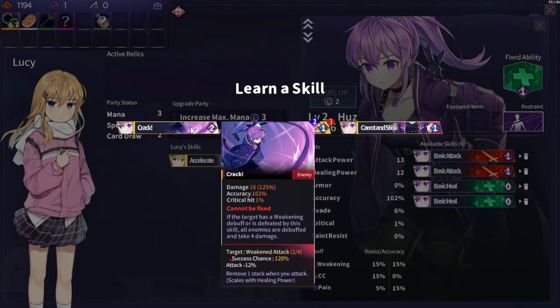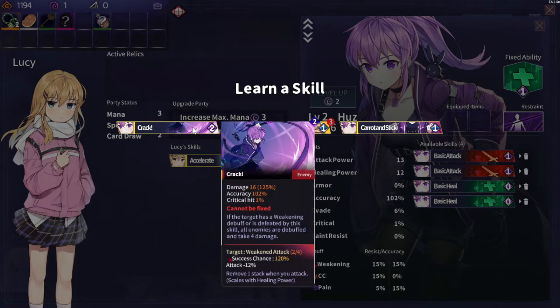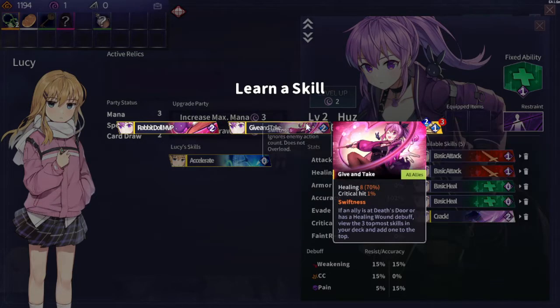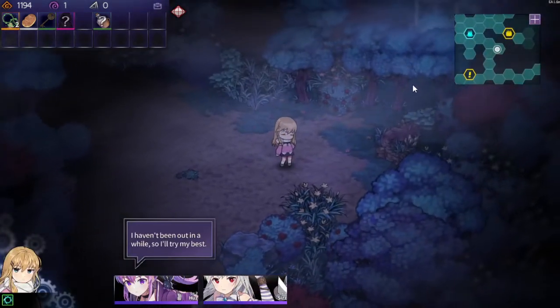Crack is one of the big things that we need for a damage Huzz, I believe, because it hits once, and if the enemy has a weakening debuff, we hit every enemy again before damage. We should probably take Domination — it has a weakening debuff, so it synergizes. So we take this. Huzz is, as we planned, our damage dealer.